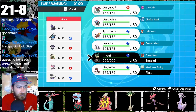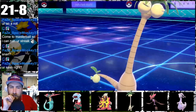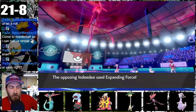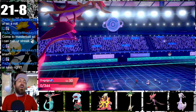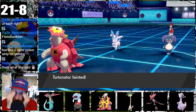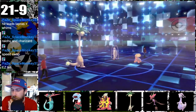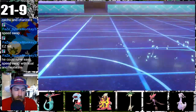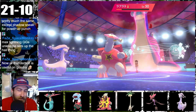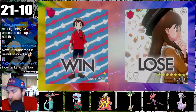In game 30, our Trick Room setter is stopped by Max Phantasm and Expanding Force. The Weakness Policy triggers and gets revenge on Spectrear, but with their speed advantage, Fairy type, and Psychic type, Dracology is doomed and Gujra follows soon after. Turtonator himself is cornered and rendered defenseless. Game 31 turns out much better — Trick Room is set into motion and Dracology dominates against Pheromosa, Torkoal, and Whimsicott. Turtonator and Gujra then bully their Gigantamax Lapras into a forfeit.